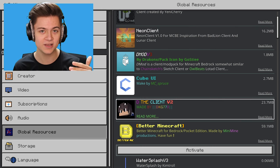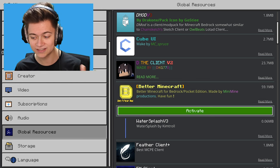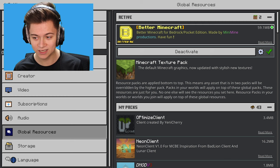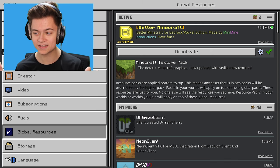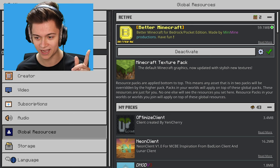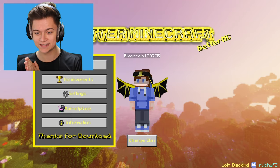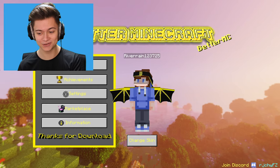In today's video we're reviewing this one here, so let's go and activate it. It's described as a better version of Minecraft for Bedrock and Pocket Edition, made by a guy called MiniMine — or MiniMine Productions. Without further ado, let's press background settings and — whoa! Did you guys see that? Oh my goodness, this actually looks so fire. I was not expecting something like this.